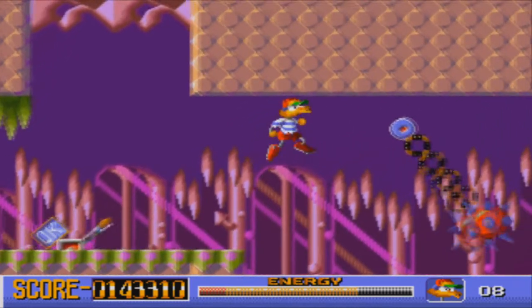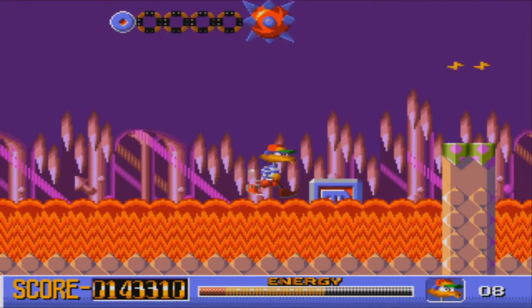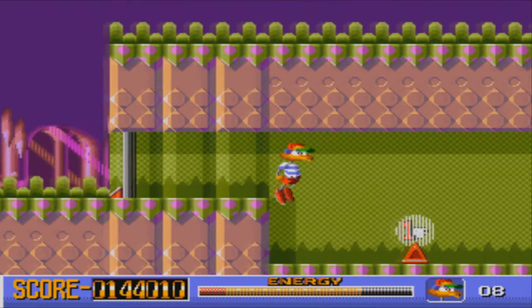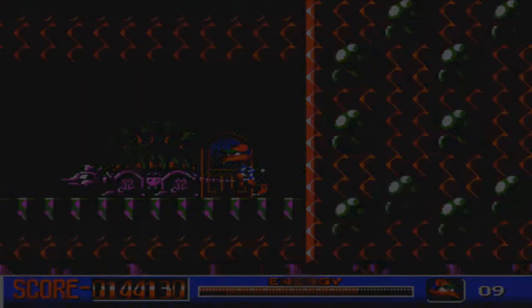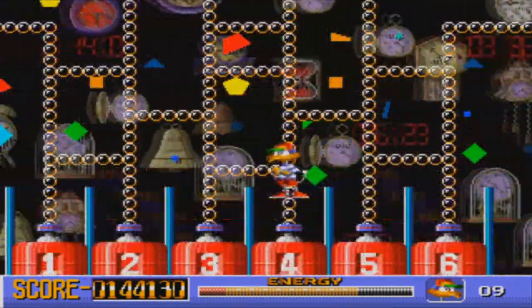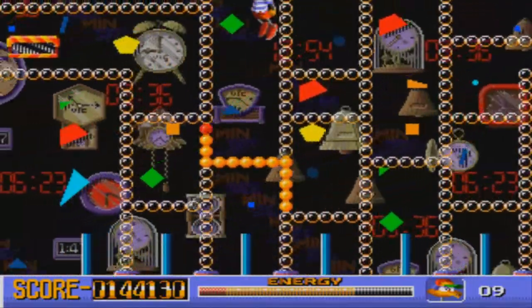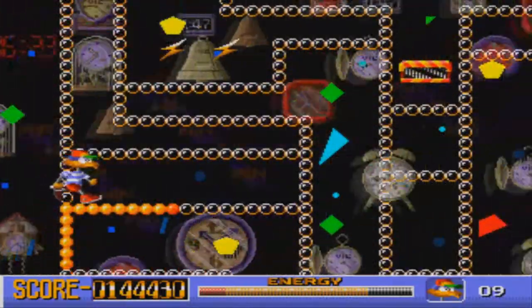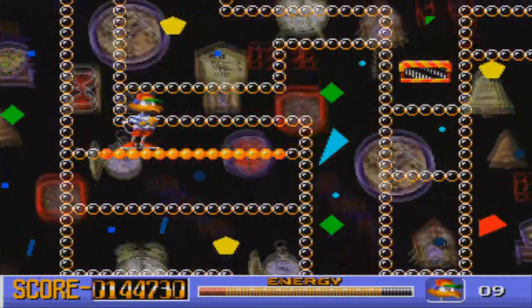I'm actually gonna use the blocks this time around. That's a bit precarious. Fine, just keep moving - got more energy anyway. A one-up! Lovely. A door - is this the boss? No, it's a special area. Well, in the special area you can get extra energy, so that's fine. It's gonna put us in good stead for the boss when we eventually find it - hopefully. As long as I don't die, which is a very big possibility since I haven't done the special area yet.